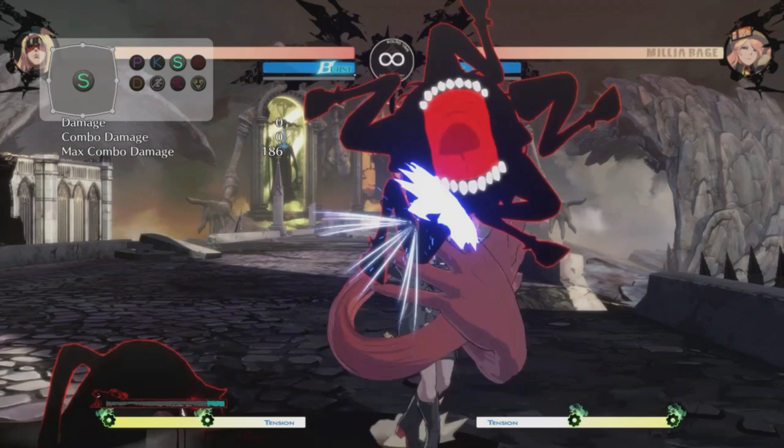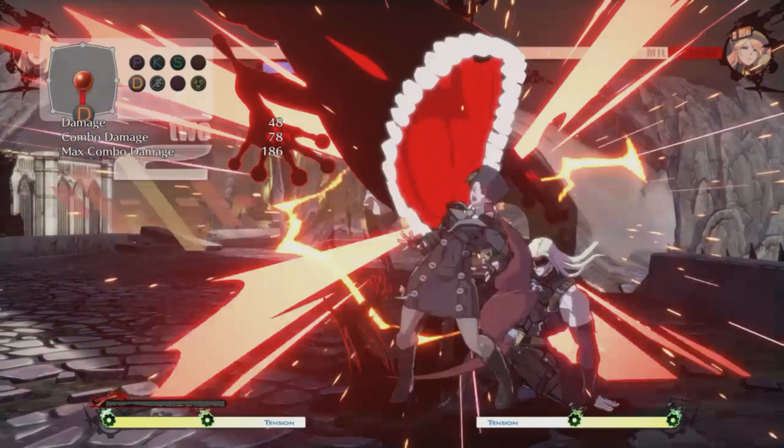Switch over to the other side and hit her over the head with the air slash. If she was crouching she would get hit by this and Eddie would come scoop her up. I choose to go for the low, but of course you could go for the overhead. This is where the mind games start to get deeper — you don't have to go for either. You could do some dust stuff, go for grabs, you really don't know what you're gonna do. That's the best part about being Zato.